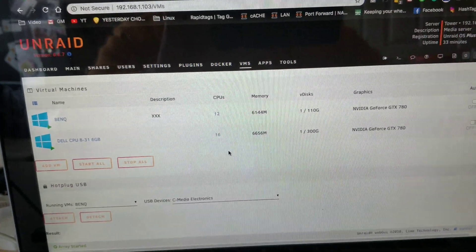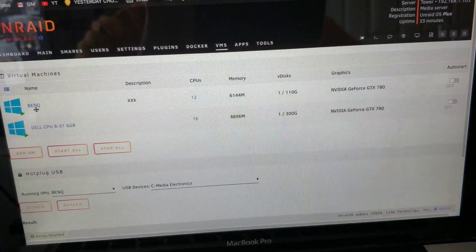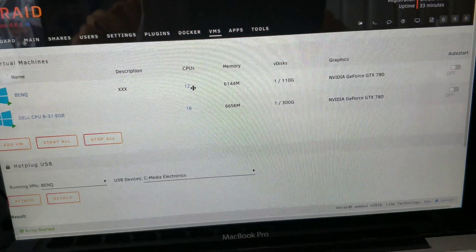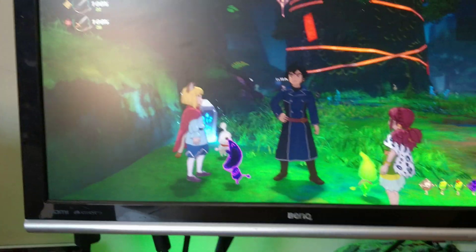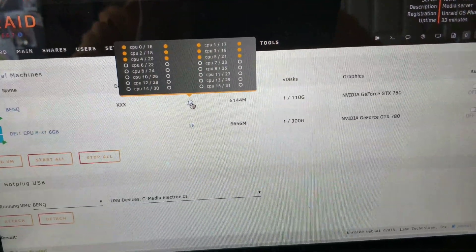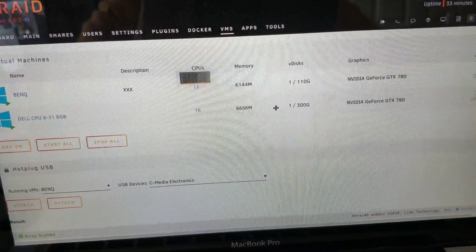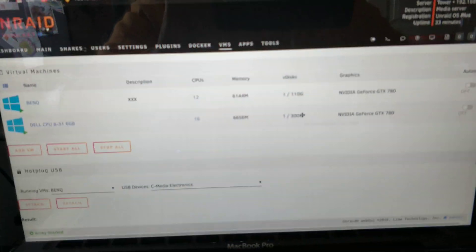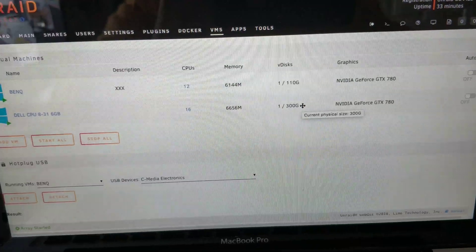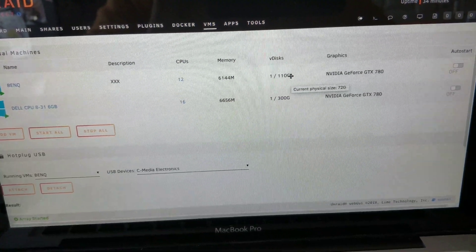So I've given the BenQ 6 gigs of RAM, and the Dell one 6 gigs of RAM as well. I've given the BenQ 12 cores and 12 threads, and I've given the Dell 16 threads. The only major difference is the Dell VM I've given 300 gigs of disk space, and the BenQ 110.